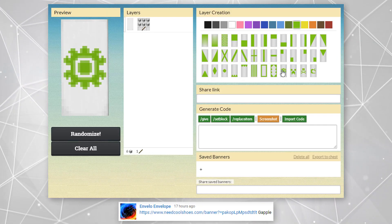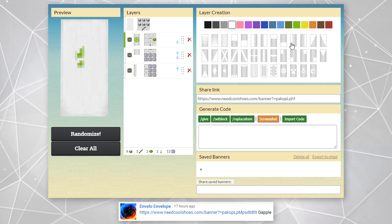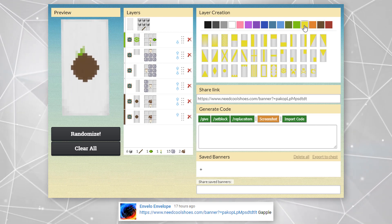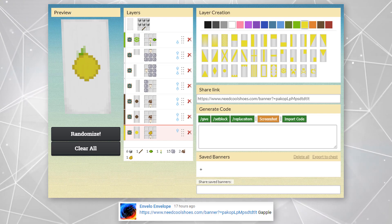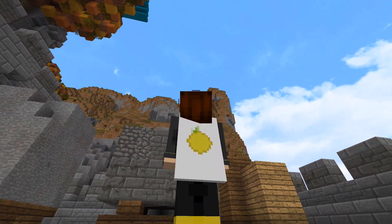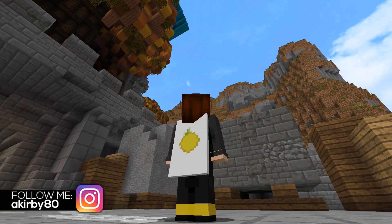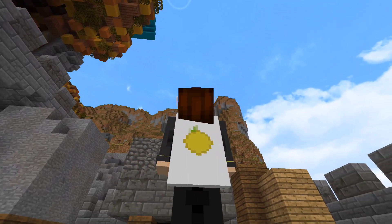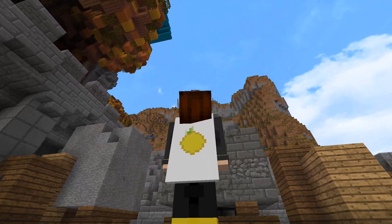Now we have a cape that was shared to us in my comment section by Envelope Envelope. This is a gapple, or golden apple cape. Gapples are obviously a popular golden item in Minecraft, so the cape very much fits the theming of this video. I've seen gapple capes before, but I'm not sure I've seen them created like this one before. There are some small details in the cape that I think are different than what I've seen before — I really like the details of this design.